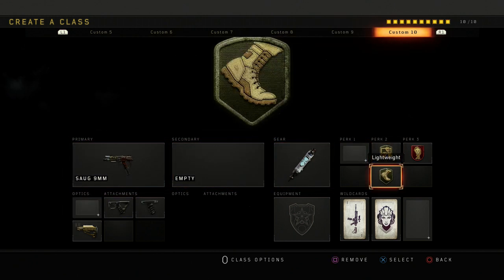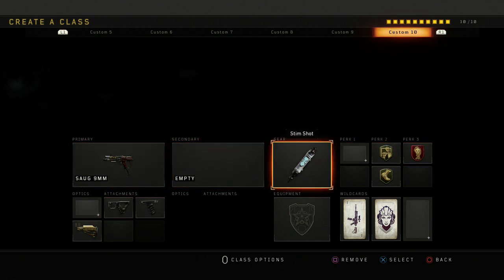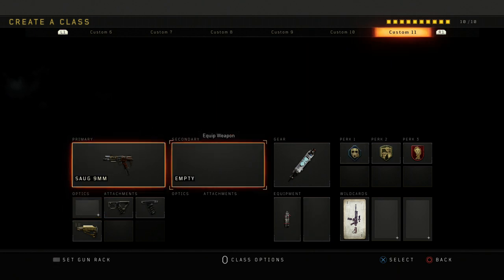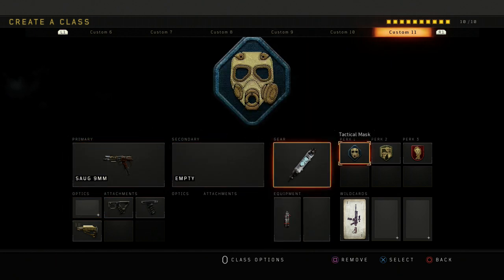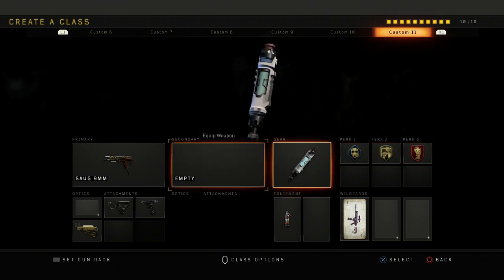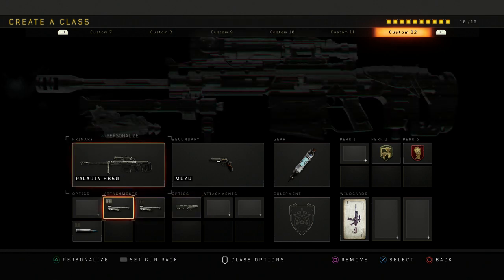I got this SOG class for SND — dexterity, lightweight, dead silence, and the same attachment setup. Pretty good SND class. And then I got another SOG SND class with tac mask and dead silence and a stun, so if opponents are throwing stuns in SND you can use this SOG class if you're playing a sub role.